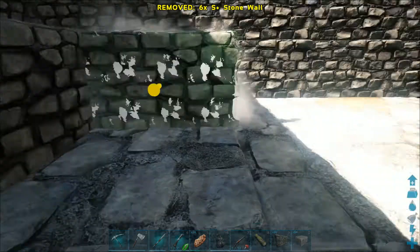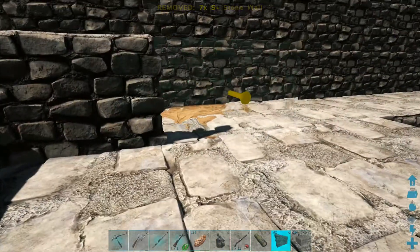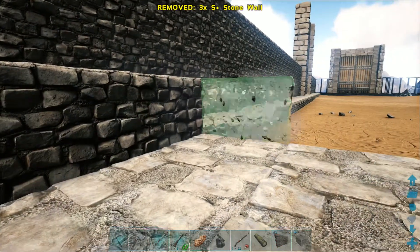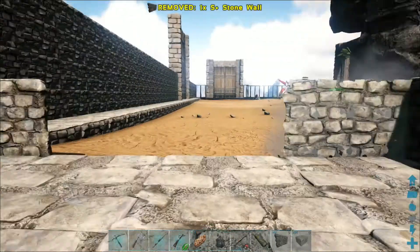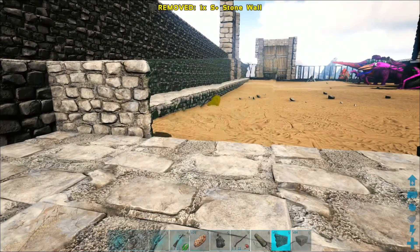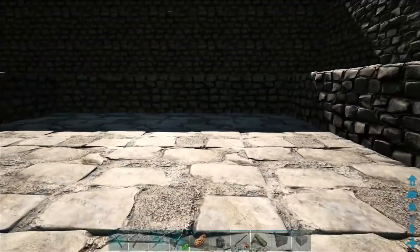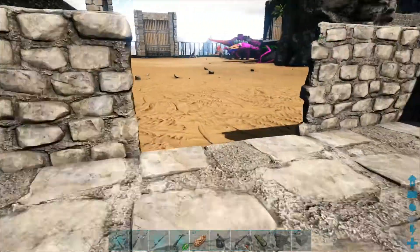Just pretend there's no wall around me here — I'm doing this just to keep the riff raff off me while I build, otherwise raptors will attack me and it'll just make the video take too long. I'm going to put a doorway here obviously. So now we've got our basic base built, foundations down.